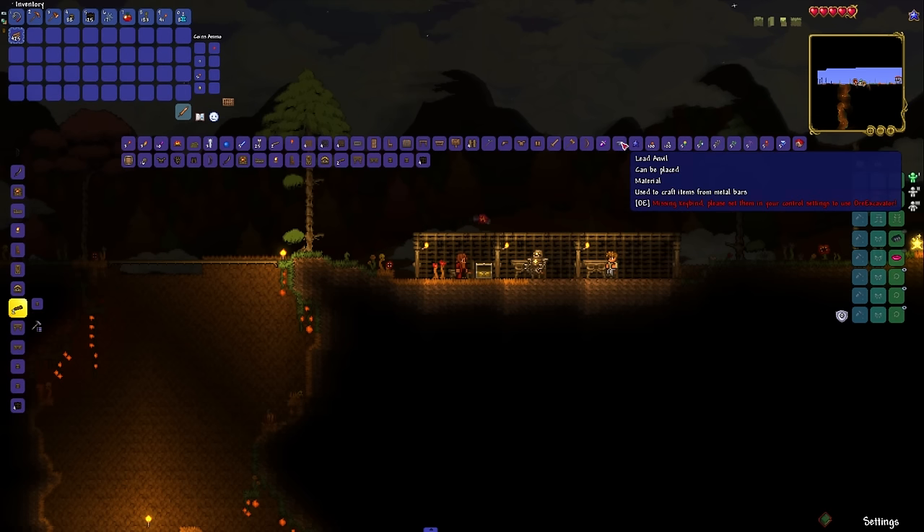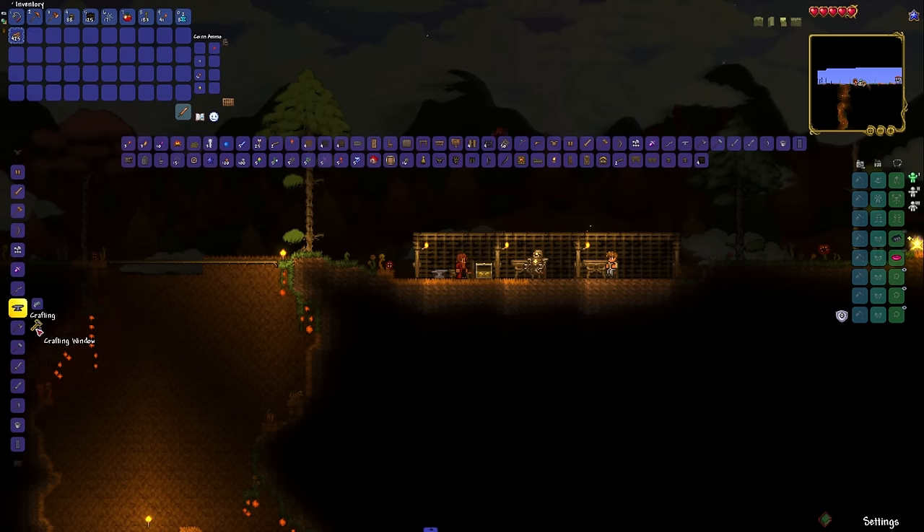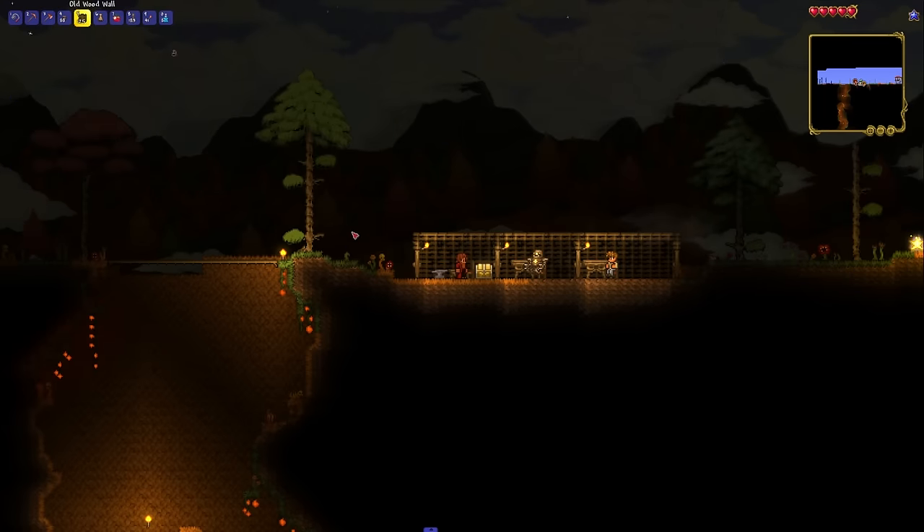If the chests are locked, maybe there's something I can craft. And sure enough, there is. I found a recipe for this modded item called the cowbell. It's a pretty simple recipe and it gives me a summon, which is super cool. Let's use it.